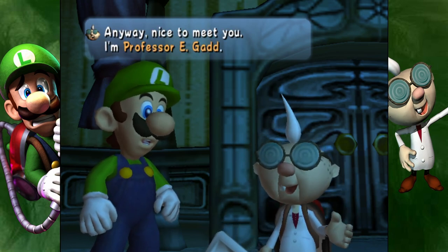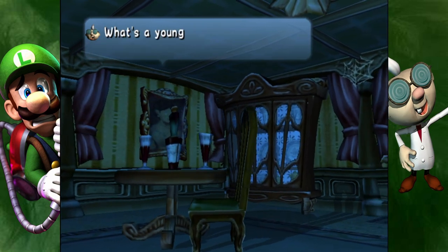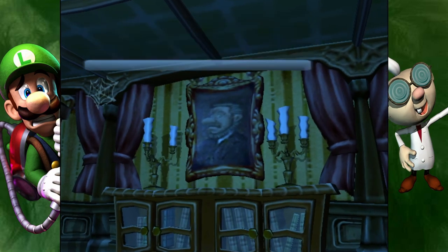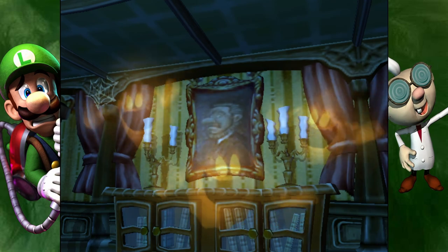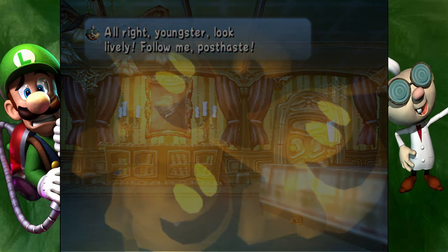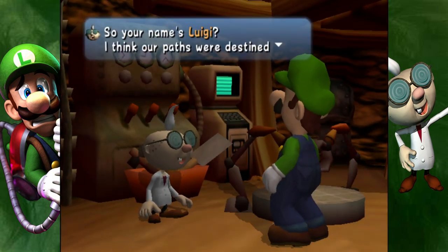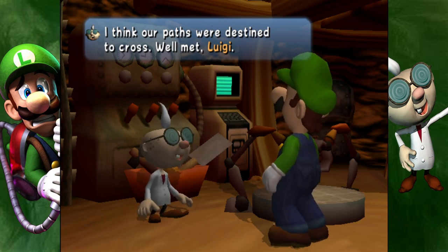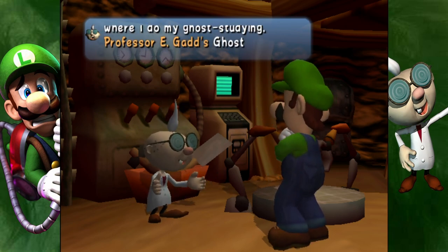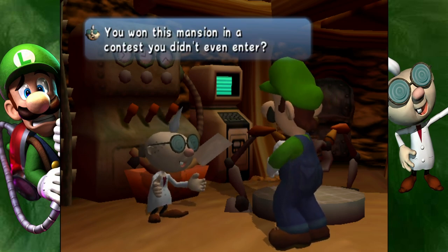Anyway, nice to meet you — I'm Professor E. Gadd. This house, I swear, it seems to have more ghosts every day. What's a young fella like you doing around here? Why is he here? I thought Gadd was a scientist, not a — what do they call those people that look after graveyards? Right, they're called grave keepers. So your name's Luigi — I think our paths were destined to cross. Well met, Luigi. These cozy quarters are where I do my ghost studying — Professor Gadd's Ghost Research Laboratory, the lab for short.